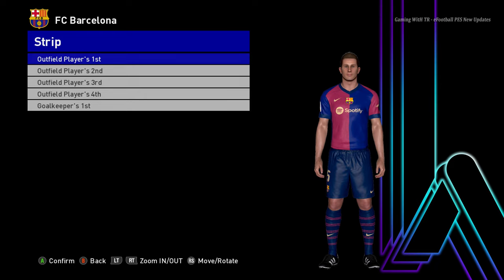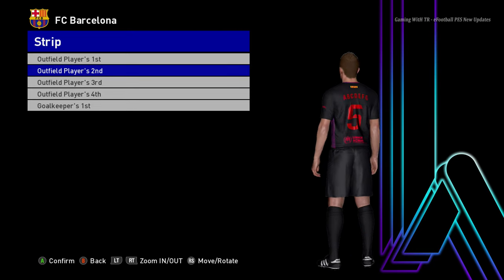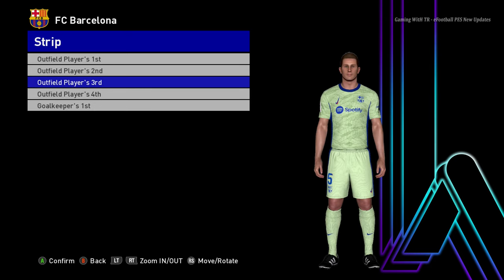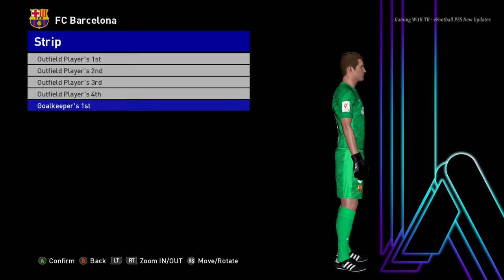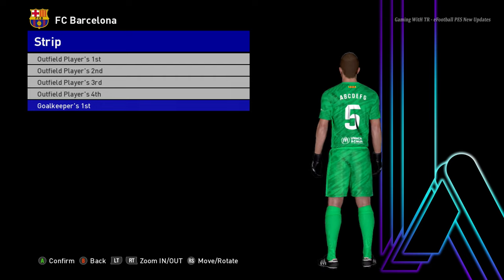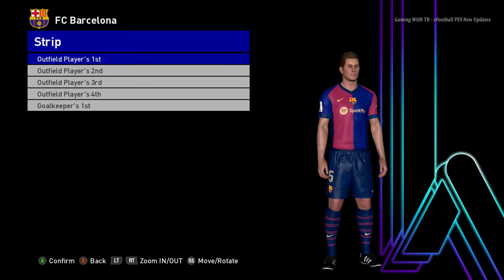Here is Barcelona — you can see this is the home jersey. On every kit update preview I always end up with Barcelona, every single time. Here it is the away version and here it is the third version — oh that's cool. Here it is the goalkeeper version. I hope you guys love this update — subscribe, hit the like button, link in the description. This works on all patches, I'm currently using T99 patch. See you in the next one, stay safe, goodbye, take care.